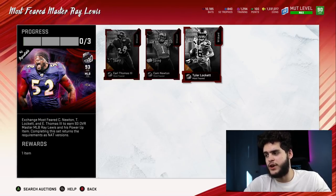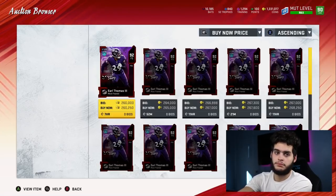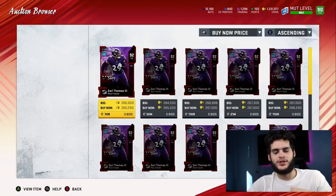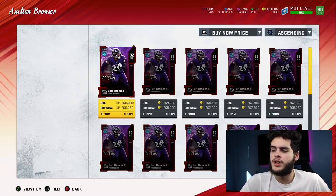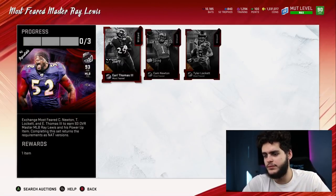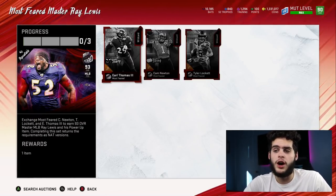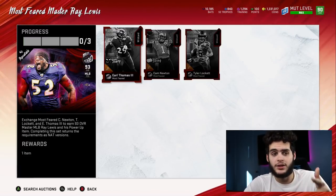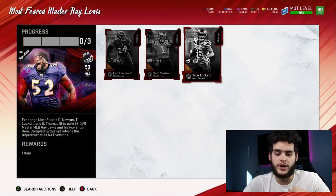If you break it down right: you get a free House Rules player, then you buy both input cards — they go for about 260 each, so you can get them for about 240 if you snipe them, coming out to about 580k for both. Ray Lewis sells for around 430–440k. If you sell for 440k you get back 400k, so you lose about 180,000 coins — but you get back Earl Thomas Nat, Cam Newton Nat, and Tyler Lockett Nat. In theory, you're getting three 92 overall cards for 180k.